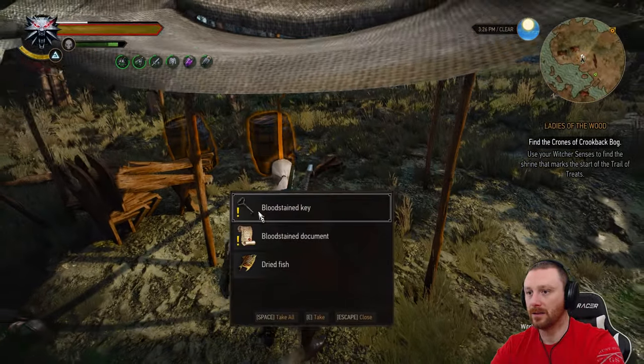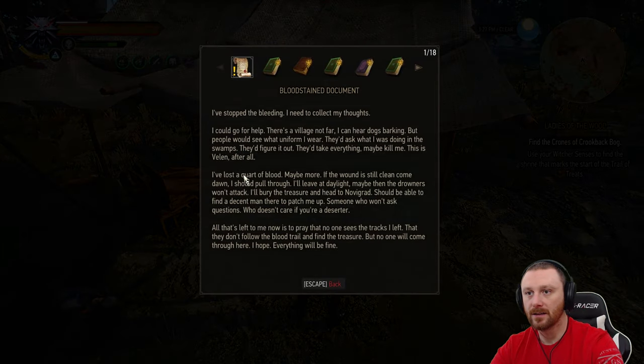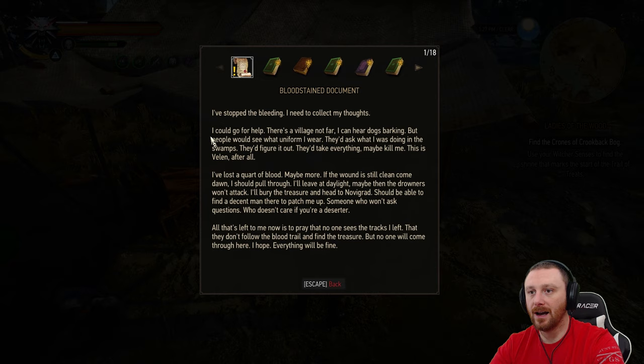We have what looks like a bloodstained key and bloodstained documents and a dried fish. Reading the documents: 'I start the bleeding. I could go for help — there's a village not far. I hear the dogs barking, but people would see what uniform I wear. They'd figure it out, take everything, maybe kill me. This is Velen after all. If the wound is still clean come dawn, I should pull through. I'll leave at daylight — maybe then the Drowners won't attack. I'll bury the treasure and head to Novigrad, find someone to patch me up who doesn't care if you're a deserter.'